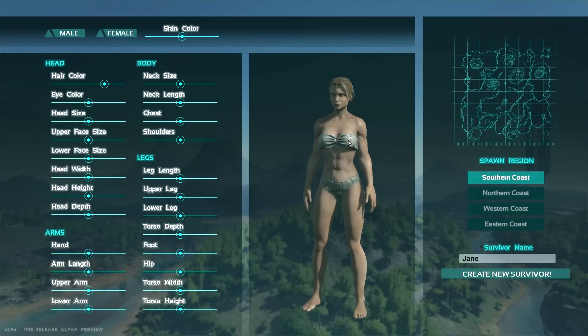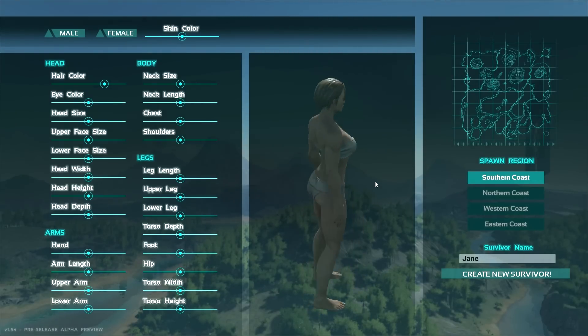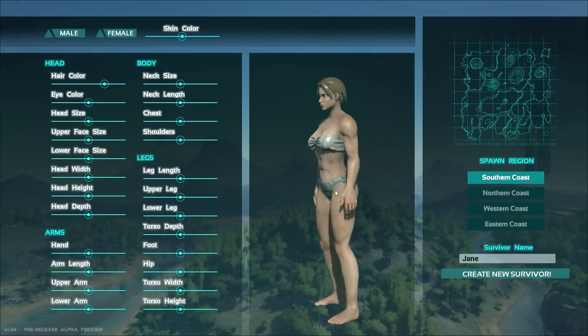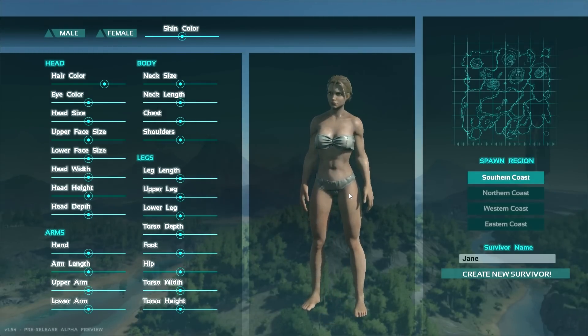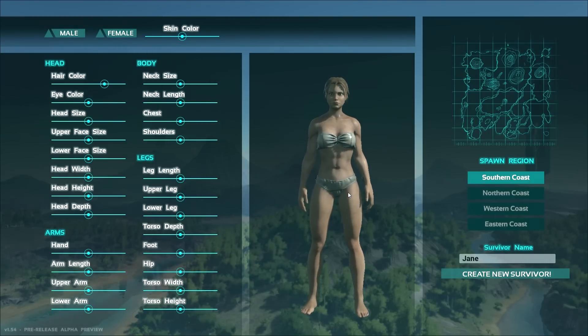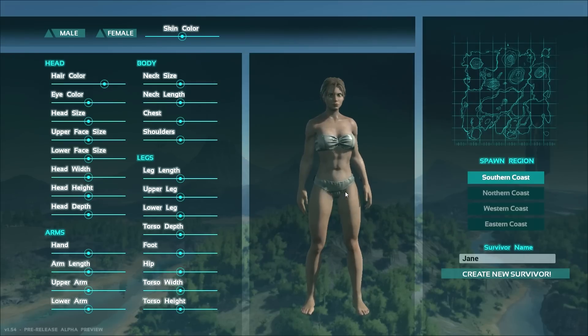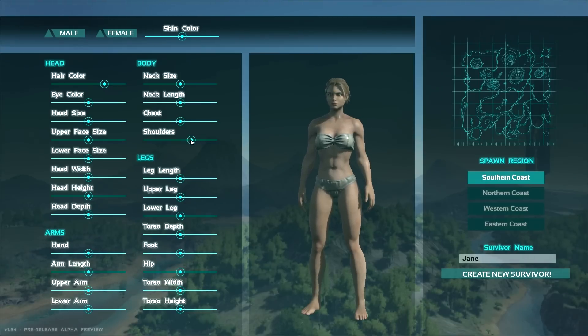I don't really want to modify her face too much because it doesn't look like there are presets for any of that and I'm terrible at getting things to work out. Her arms look a little odd though. She looks like a girl that goes to the gym pretty frequently, is no stranger to hard work, probably has rough hands. Her shoulders look a bit off - is she pulling them back? Let's bring those out a tiny bit. Actually that sort of made them look a lot better.